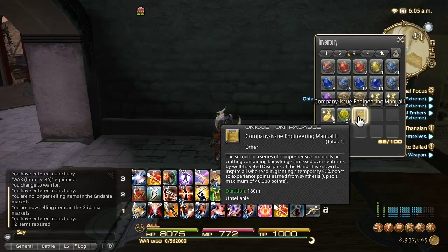Next, let's talk about the engineering manual. This gives you bonus experience points and is sold by the Grand Company. It's very good at low levels — it gives you up to 40,000 bonus experience points. From level 1 to about 30, that's pretty significant. Once you get past 30, it's not very significant at all; it requires about 500,000 experience to go from 49 to 50, so 40,000 is a drop in the bucket. About 4 or 5 of these manuals will get you all the way to 30, and that's really all you need.